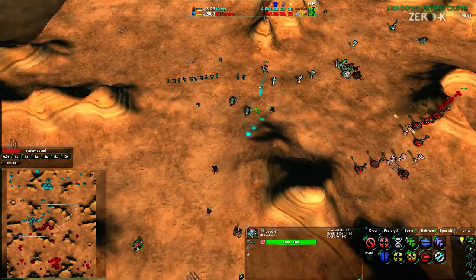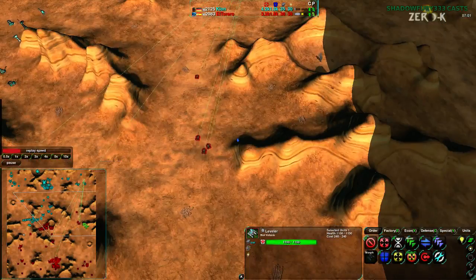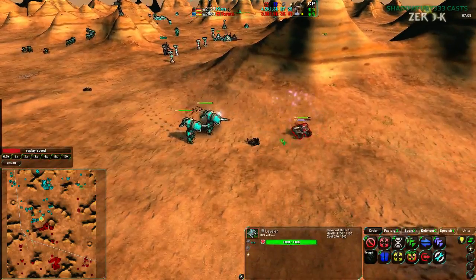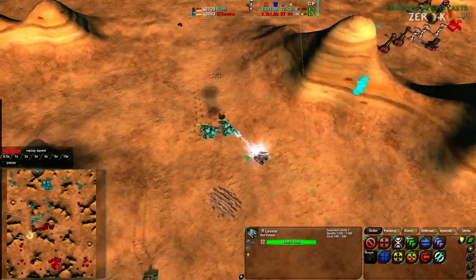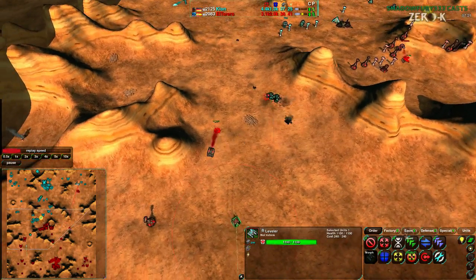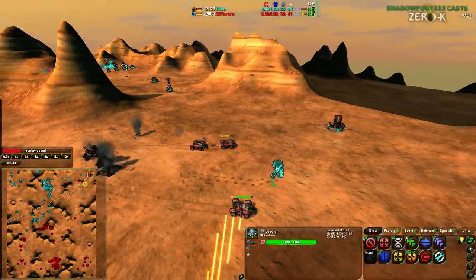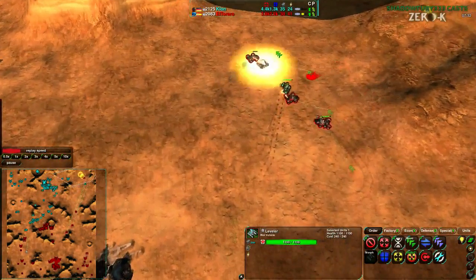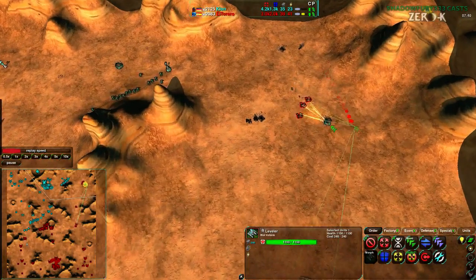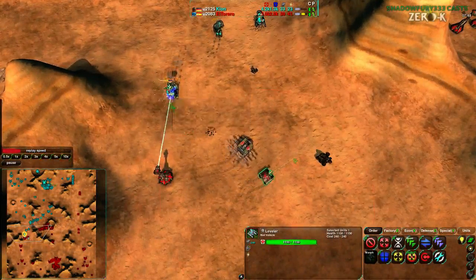Zeus is going to come in to deal with the Levelers, and that's going to be considerably more successful. At the same time, Scorchers are going along the east side of the map. The Zeus units move in on the west side — one of the Levelers is stunlocked and dead, the other is okay. The Zeus units are retreating, which is pretty effective. Meanwhile, El Torero is attacking very heavily on Clone's northeast side, getting rid of three Metal Extractors and a Conjurer — they used to be called Rectors. I still think Concealer is a better name, but anyway.